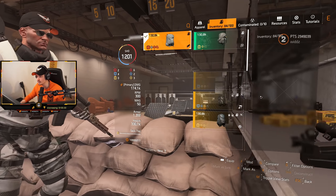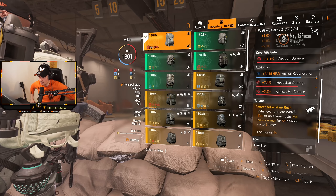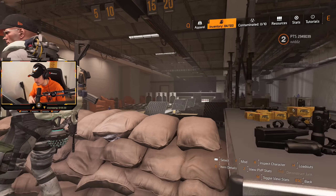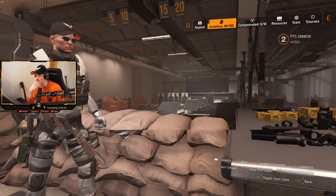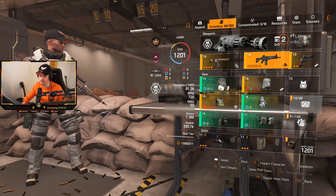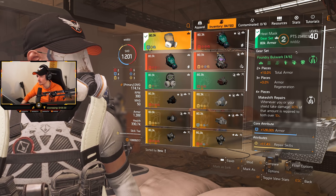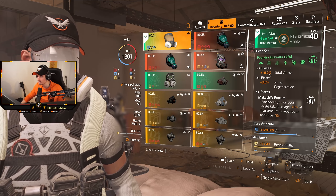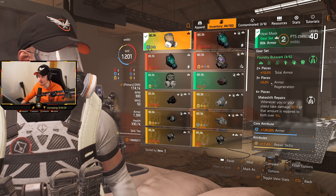Especially like using the new Perfect Adrenaline Rush 2 - I rush into enemies, I get bonus armor, right? And then we have Intimidate as well. Of course, not perfect for a rifle, but still. Just for testing purposes. So yeah, we take a look at the gear first. So Foundry Bulwark - it's from the raid. 2-piece is 10% total armor, 3-piece is 3% armor regen.